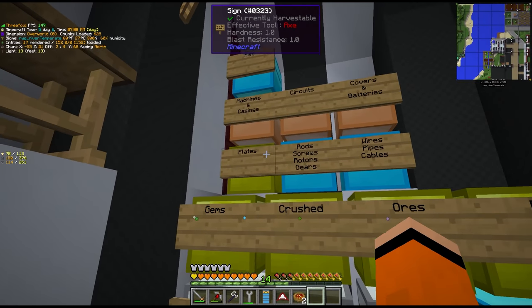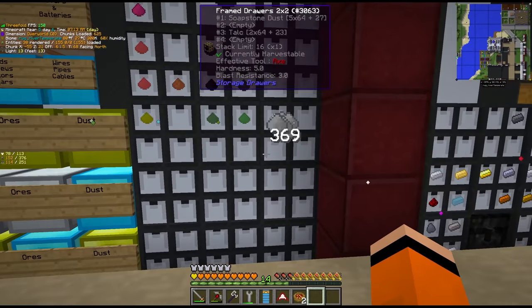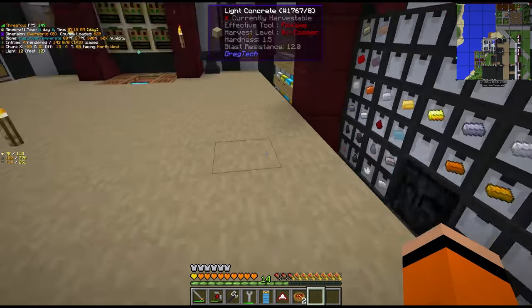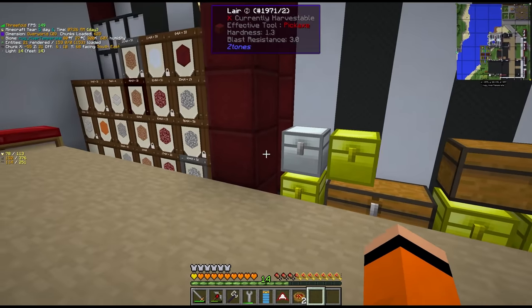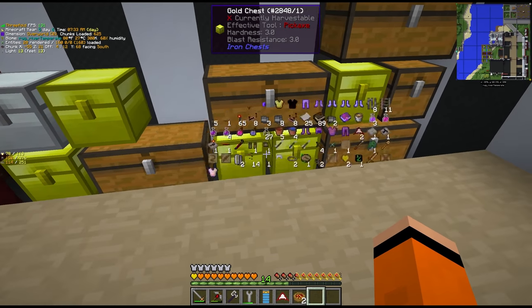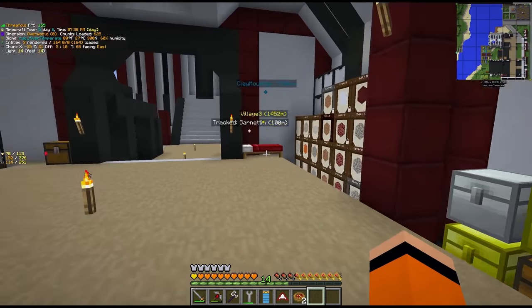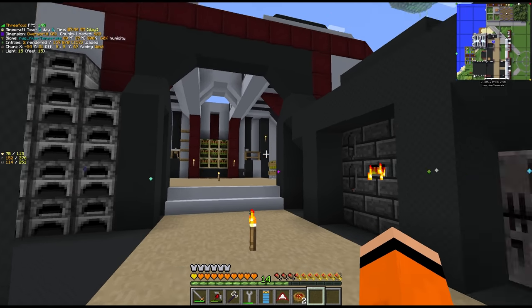We got everything separated out and labelled. We got drawers for the most common dusts - we still have to populate this. Ingots over this side, some random coins and miscellaneous things on this side. All the blocks in the barrels here. These were all the chests that used to be piled up - they are organised. Everything else is pretty much separated out into different categories and I'm pretty happy with the way this turned out.